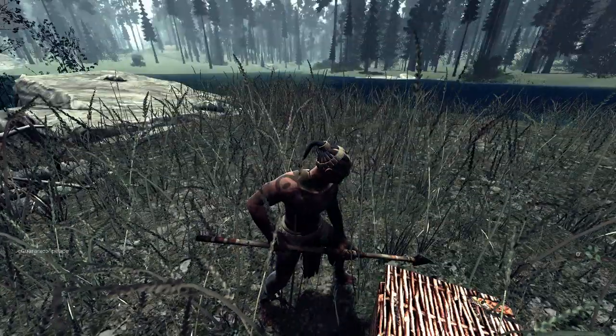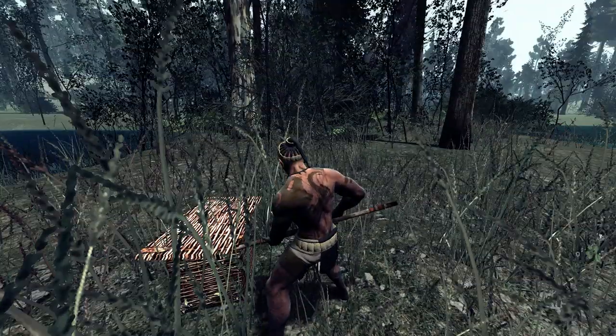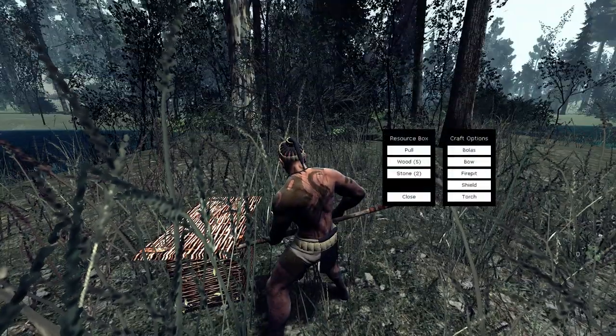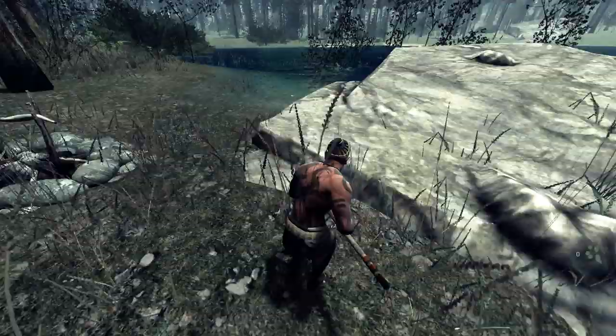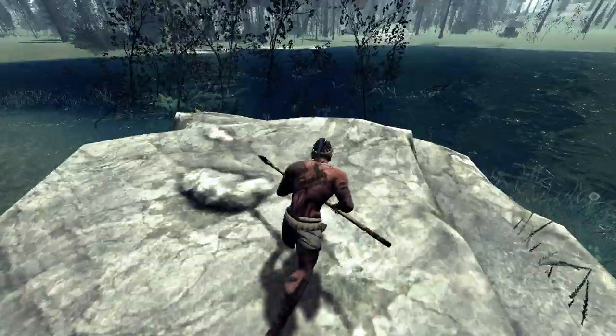First off, how to make a spear — you will need the spear obviously to spear fish. It's 5 wood, 2 stone, and it'll be on the side panel right here. Mine is not there because I already have one made; you can't make multiple spears or any weapons for that matter.